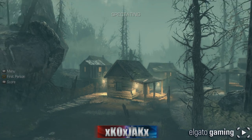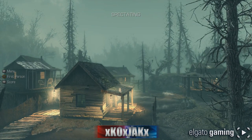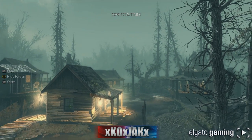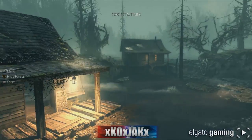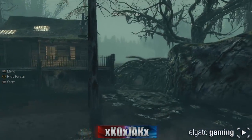Hey, what's up guys, Kojak here. Today we're on the map Fog — you got to be in spectator mode for this. There are some alligators roaming around and they're pretty fun to find. We are down here by the cabins, and down by the cabins you have this eerie swamp here.